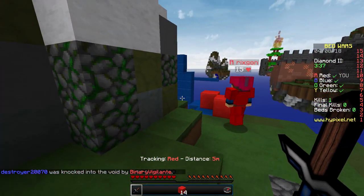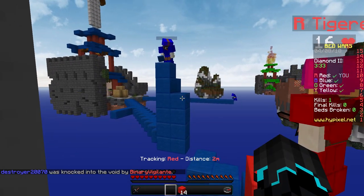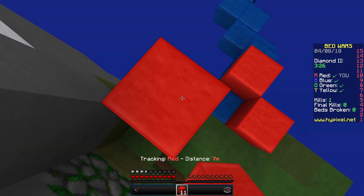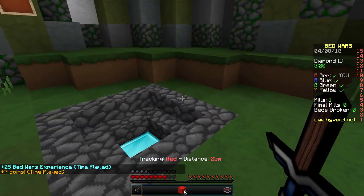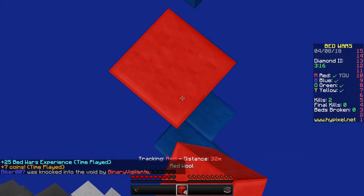I think I avoided him — yep, I did. We have a blue guy over here and another blue guy over there. I really want these gone — got him! Can I get that bed? I don't think I can.